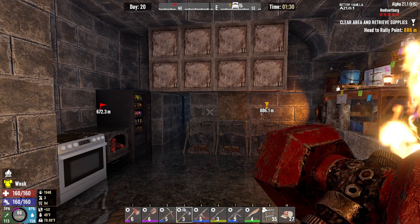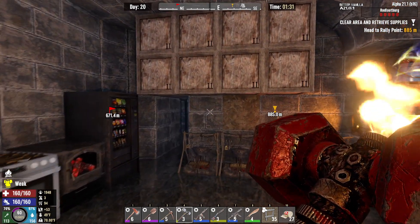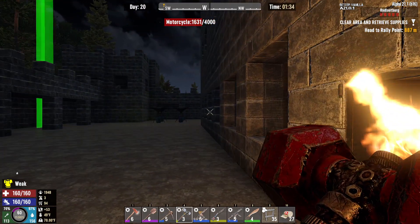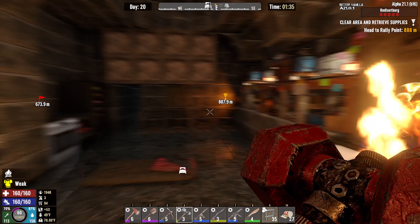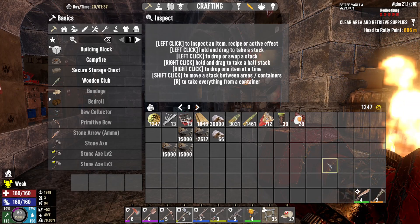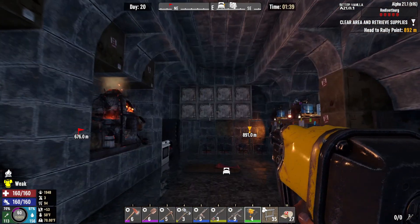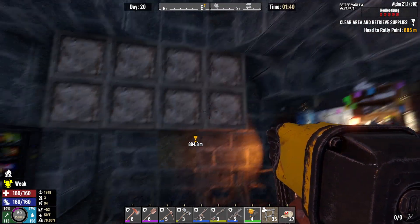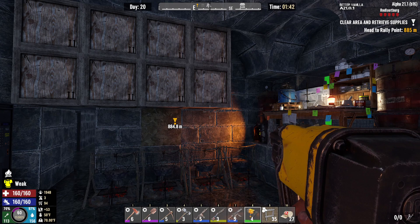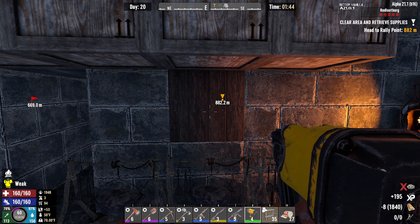Welcome back to a new episode of Seven Days Better Vanilla — Day 20. We are one day away from the horde, and today is horde base building day. We're going to go out there, get all of our shapes, utilize this brand new nail gun, get some things smelted, get electric fences, and get stuff ready. Hopefully this Day 21 horde base will turn out better than the previous two horde nights — those were just bad.